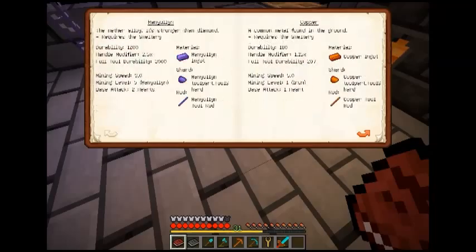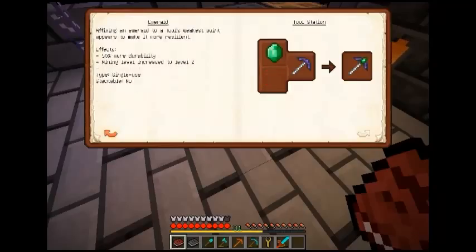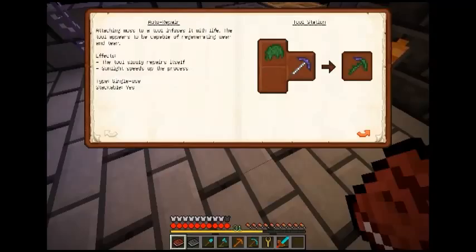So what does diamond do? Speed — oh, here we go. Diamond adds 500 extra durability, so just that. Adding redstone increases the speed. Okay yeah, that's good — we've got auto repair.